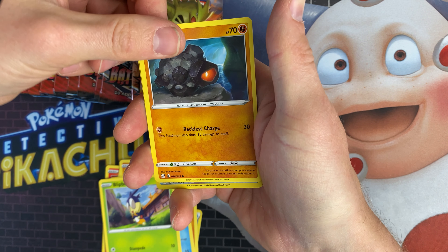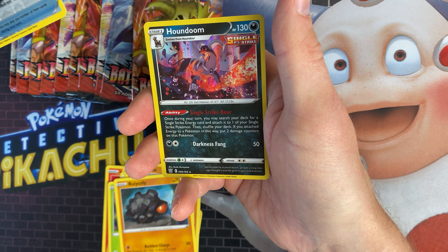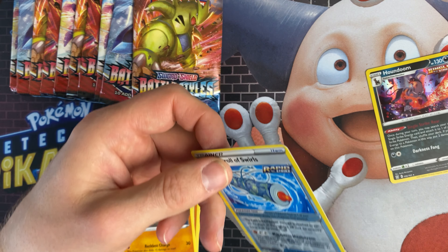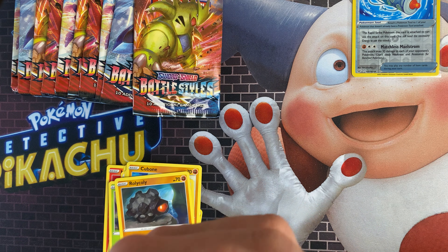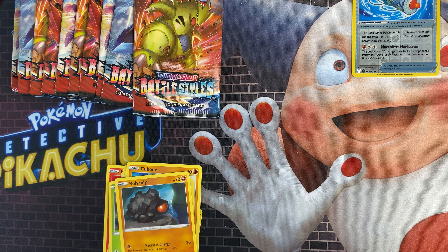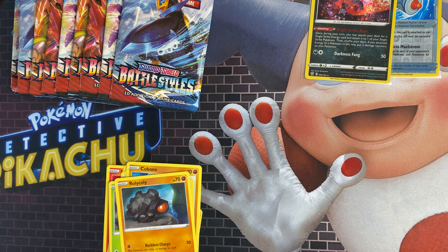A Blipbug, a Rolycoly, Scroll of the Swirls, and a Houndoom — which obviously is a white code card pack, but you really don't want to be getting rare holos as your white code card. So I've got a Tyranitar pack now.